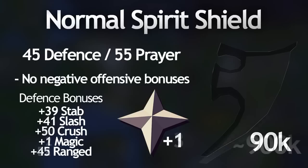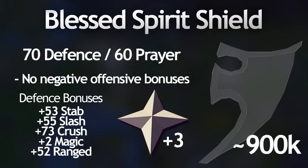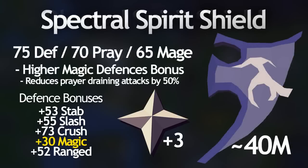The next shield is the blessed spirit shield, the upgraded version created by using a holy elixir on a regular spirit shield. It gives +3 prayer bonus in total and slightly higher defense bonuses, but requires level 70 defense and 60 prayer to wear. It doesn't have any special effects like the arcane, spectral, and elysian, which is why it's only about 850 to 900k in the grand exchange. Its most notable defense bonus is its crush defense of +73, which is actually higher than the dragonfire shield.